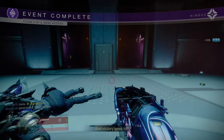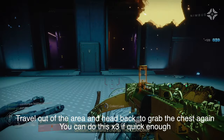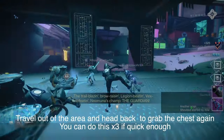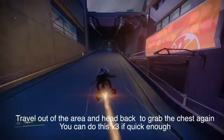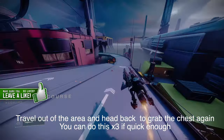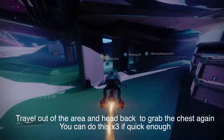If you load into an overload and the public event is on stage three, jump in there and finish off the boss and grab the chest that drops at the end, because you also get New Muna rank XP from that and a chance of getting New Muna weapons. I'm not too certain if you can get red borders from that chest, but if anyone has received red borders from it please leave a comment below to let everyone else know.